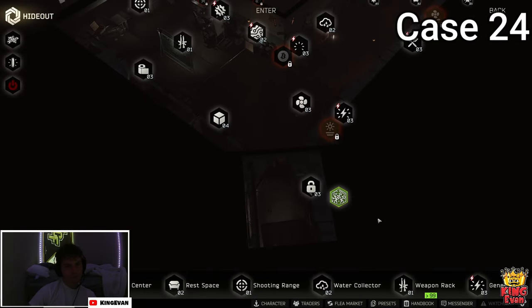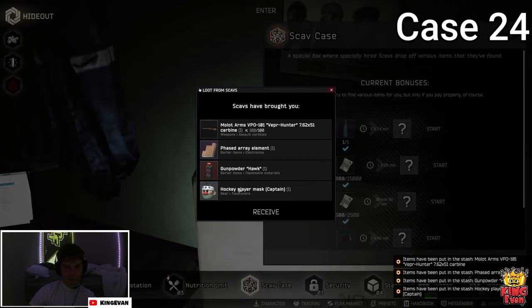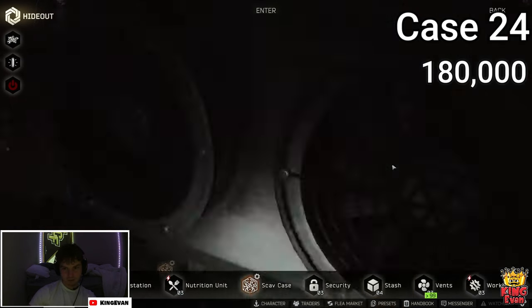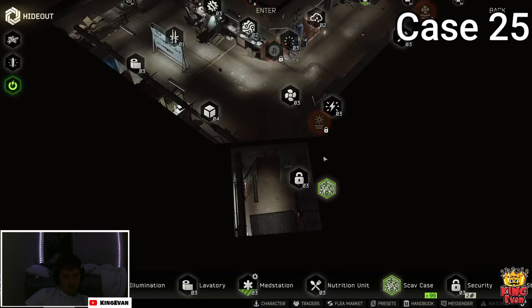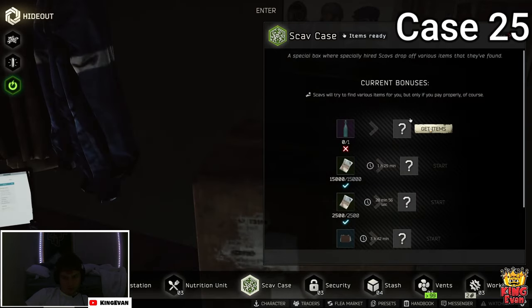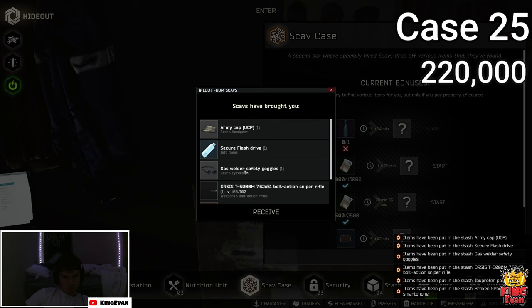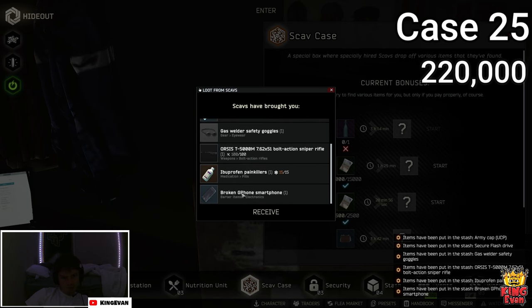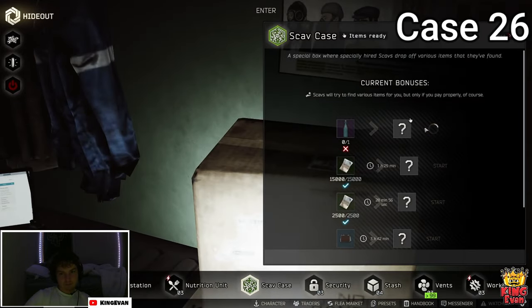Playing on South American servers. Here we go Moonshine — ASA, it's only a good thing though, not profit sadly. Let's see what we get from the Scav case — Ibuprofen, Flash Drive. Yeah, that's not profit. I need a GPS, an MCC, and two Ledexes.